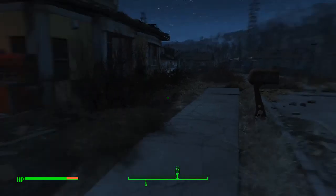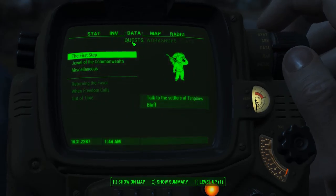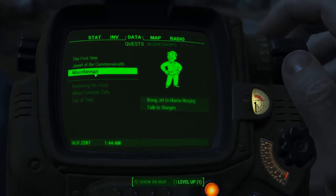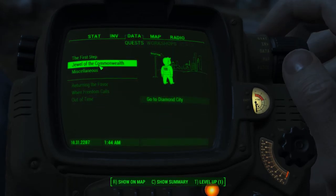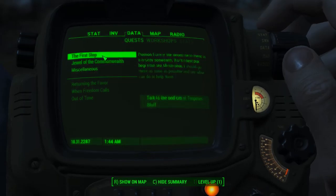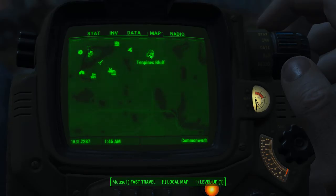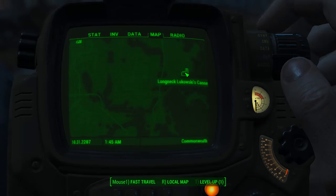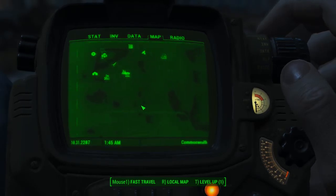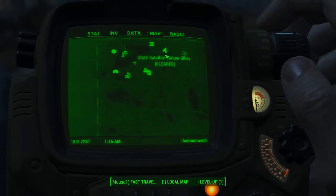What is our quest today, you ask? Well, I don't know. Let's find out. Let's go to data. First step: talk to the settlers at Ten Pines Bluff. We could do that. There's also — bring Jet to Mama Murphy. I don't want that. Talk to Sturgeon — I don't want to do that yet either. These are completed quests. We had a little fun last time working for the farmers. Jewel — go to Diamond City.